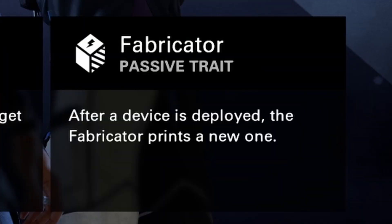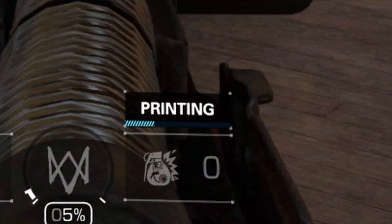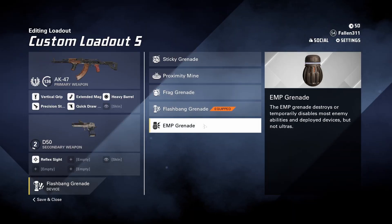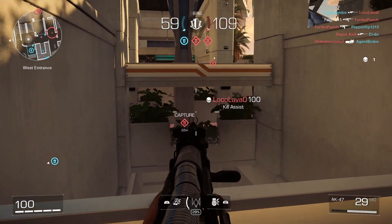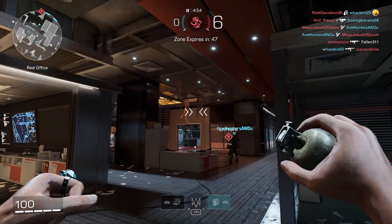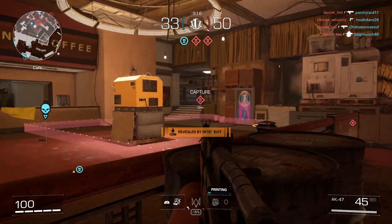The Fabricator, DeadSec's passive, will create another copy of whatever device you're using once you throw it or place it — prox mines, grenades, flashbangs, EMP grenades, or sticky grenades. It takes 15 seconds to fabricate another device. For the four grenade types, it's pretty straightforward: throw one and the Fabricator will make a new one.